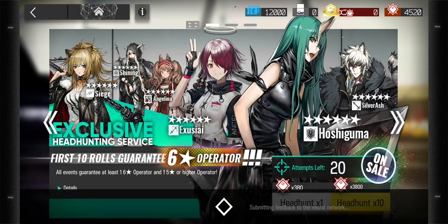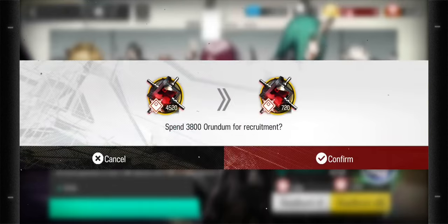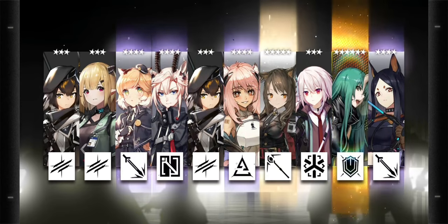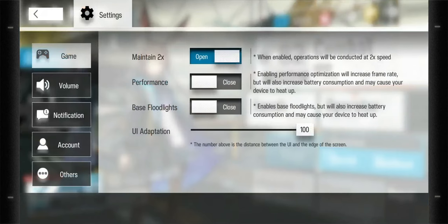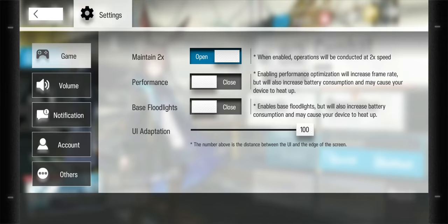I can do one single pull and I'll get a six-star. Okay, not sure why I didn't press it earlier. Just skip through — okay, so just one six-star, right? If you're not happy with the result from the pools, you might not want this account, so just go to Settings at the top left and click Account.